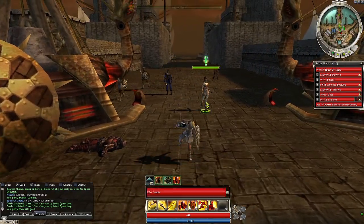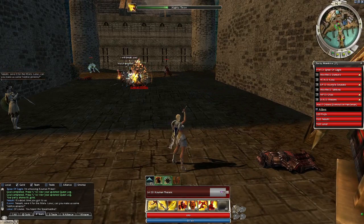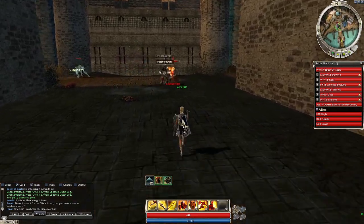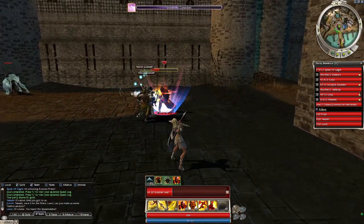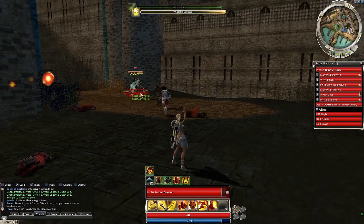Here comes all of our allies coming from the other side - it's about time you got to us. Narashi, save it for the mission. Lonai, can you make us some reinforcements? Of course, you heard the Spear Marshal. Lonai is a necromancer, so reinforcements are in air quotes.